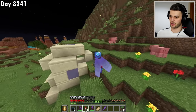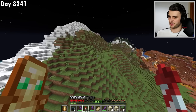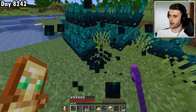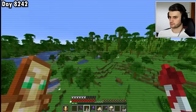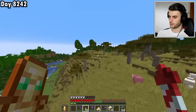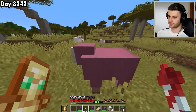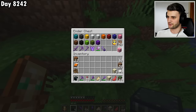I focus on finding the pink sheep again. After flying over 10,000 blocks and repairing my elytra, I finally spot one — one of the rarest mobs in the game. I take its wool, put it safely in the ender chest, and now go after that diamond block in a mansion.